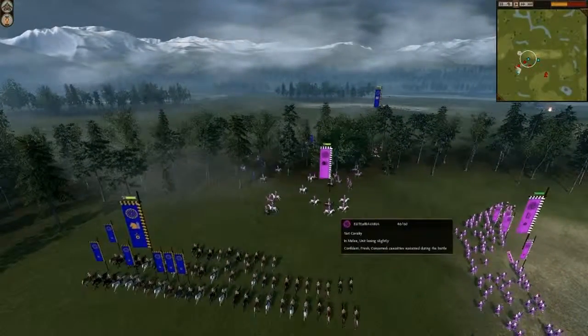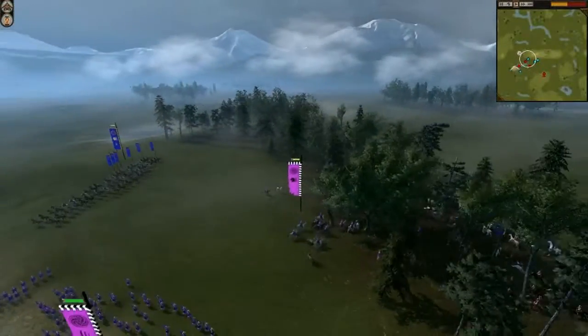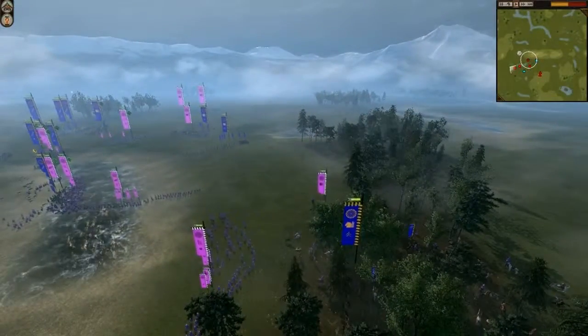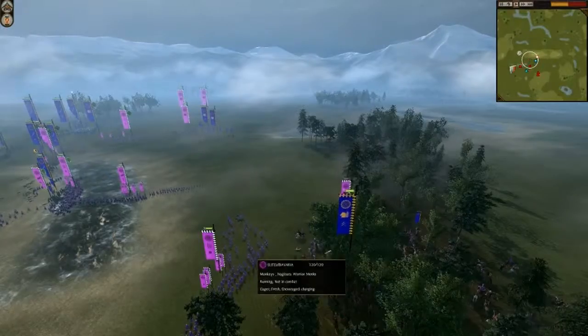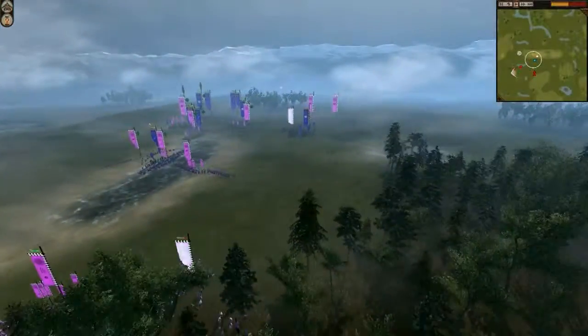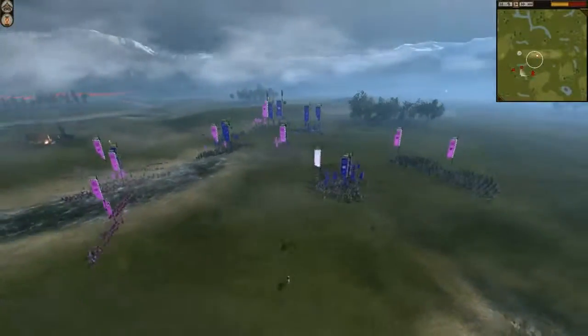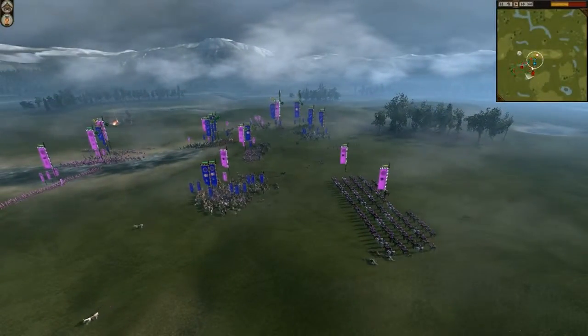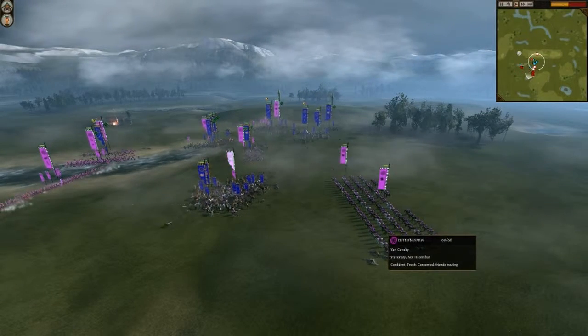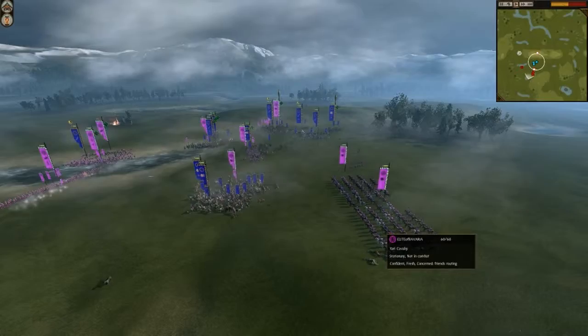My opponent had a hidden unit of Yeri Cavalry in the woods, but it's just a standard upgraded unit. I have a level 2 Great Guard. My opponent also has 2 more units of Yeri Cavalry, but for some reason this guy is just standing still and not doing anything.